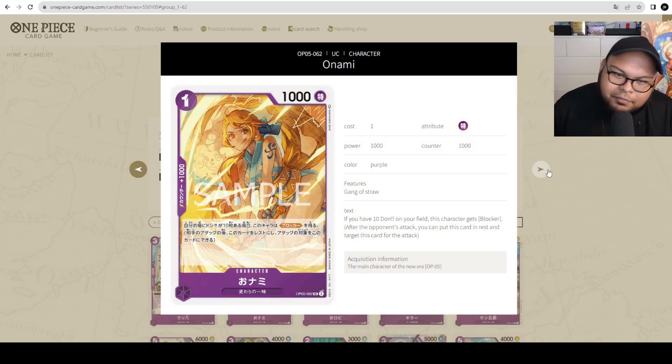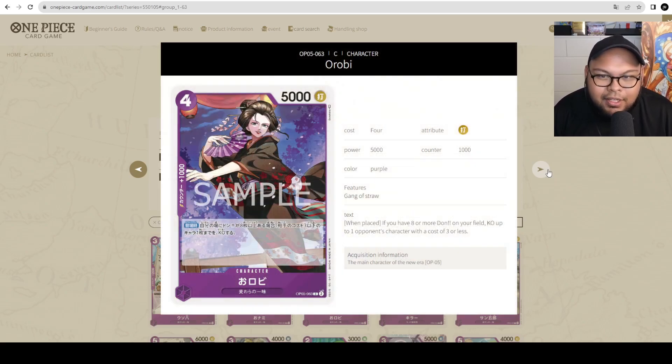Next up is Onami — 1 cost, 1000 power with 1000 counter. If you have 10 Dawn on your field, this character gets blocker. I feel very strongly that situational blockers are not good, so you don't need to play this. You might as well just play a 2-cost blocker. I don't see this being played at all — it will be overlooked.